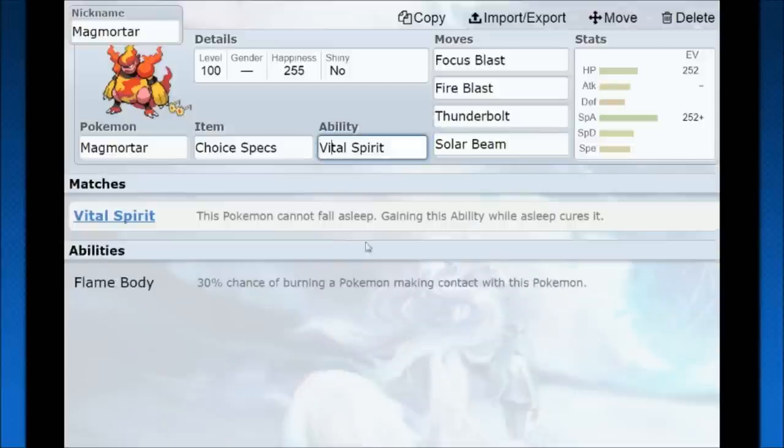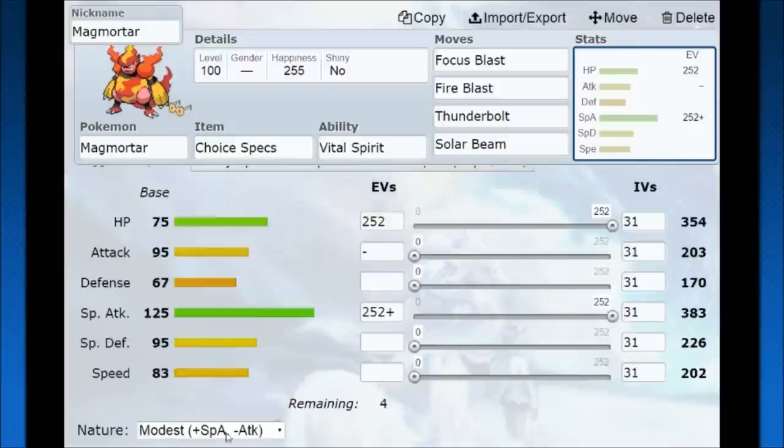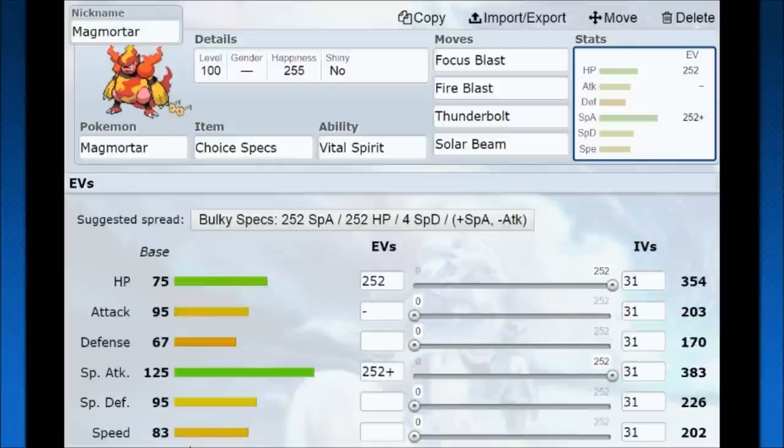Its ability Vital Spirit is really solid because Pokemon cannot put it to sleep, and if it gains the ability it cures sleep. It's a Pokemon you can bring in against opponents trying to put you asleep. The way I was thinking about running it is with hit point bulk, because with that base 83 speed, even running Timid you're not going to get much out of it. So go with high hit points, high special attack, Modest nature, look for that coverage hit, and try to go for the KO with Fire Blast or Thunderbolt and Focus Blast where you can.